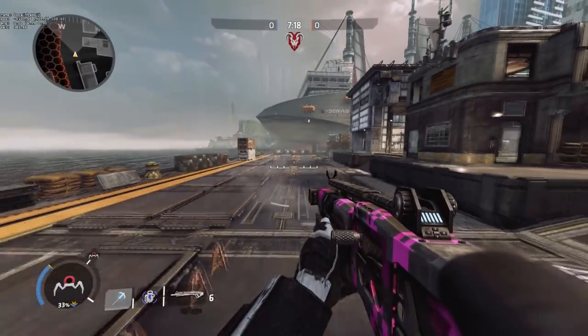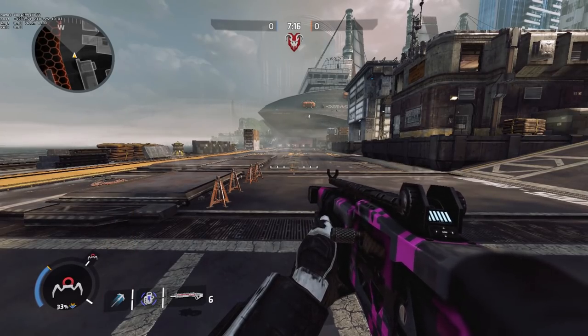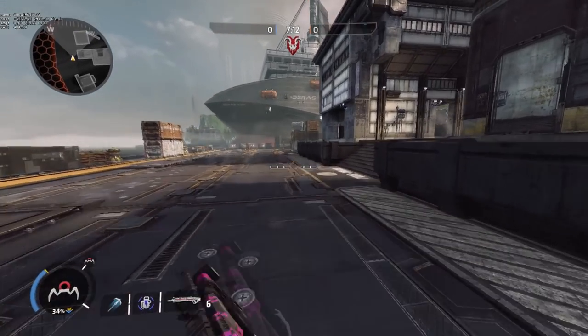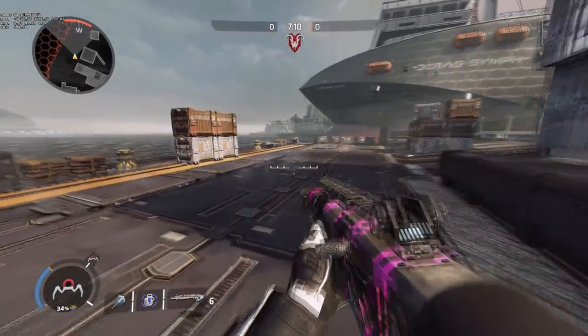I don't have my config in the corner so I can't see my velocity, but I know I'm going fast. This gives you about 800 velocity units, more or less.